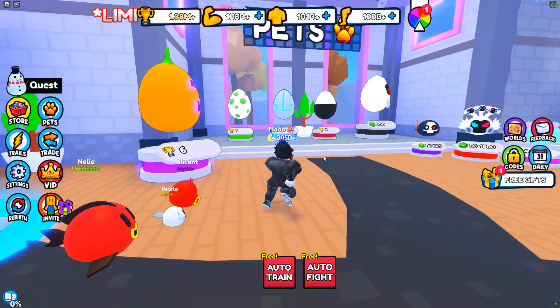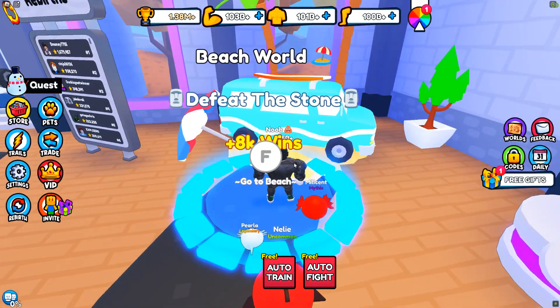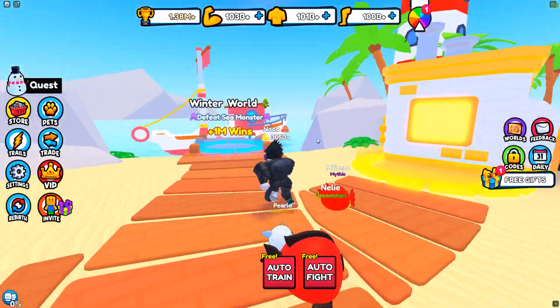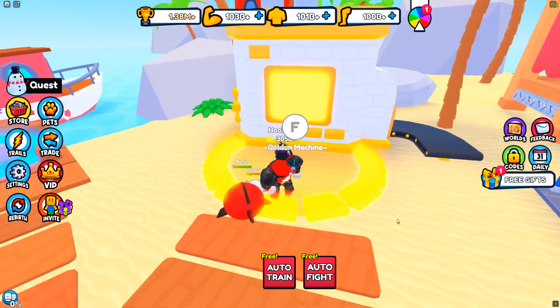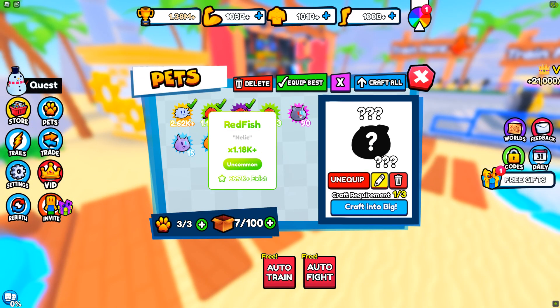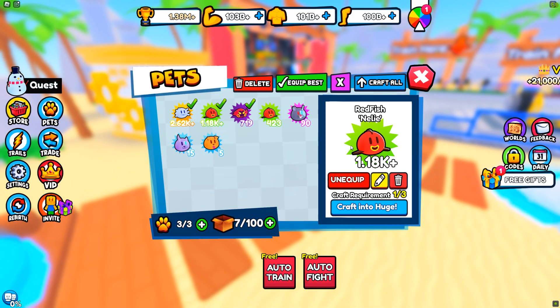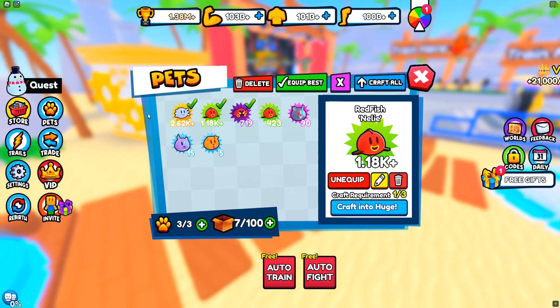Of course you're going to need to use your trophies to get pets and stuff like that, so let's go to beach world. Now that we're here, you can go and turn your pets golden if you want to do that — I haven't done that yet.